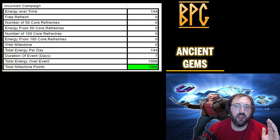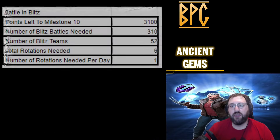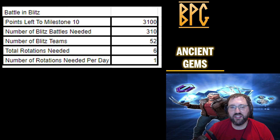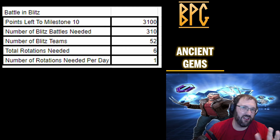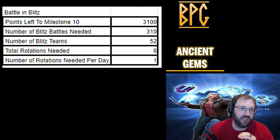The math: you get 1,008 Incursion energy over seven days (144 per day), leaving 2,092 points to get from blitz — that's four rotations based on 52 teams. I'm personally going to do six blitz rotations with my 52+ teams to knock out the web milestone on day one, and all those points feed into the main Diamond Claws event.